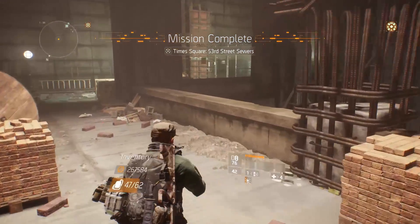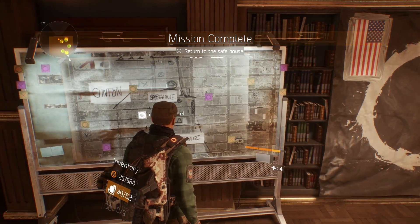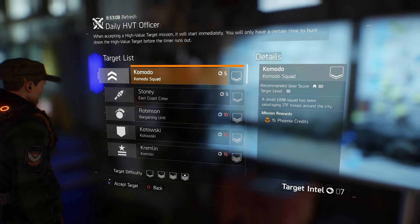Once they're down, you'll be able to return to the original safe house for yet more Intel and a high-end item. Then head back to the base of operations and cash in that Intel for a high-value target.